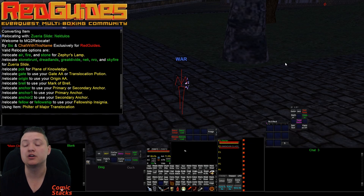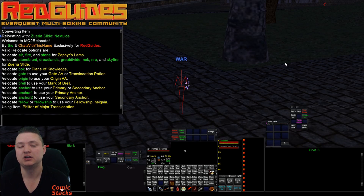We have relocate gate. I'm a warrior, so I don't have the Gate AA, and because of that it's going to check to see if I have a translocation potion and if I do, it's going to hit that translocation potion and get me out of here.